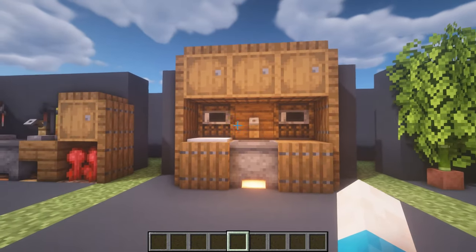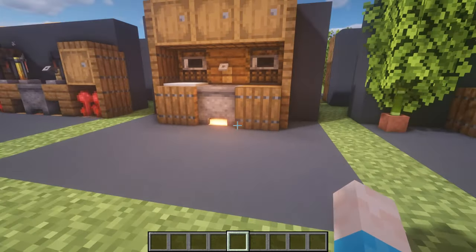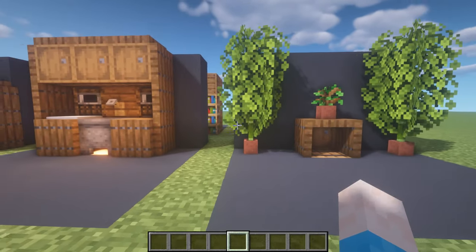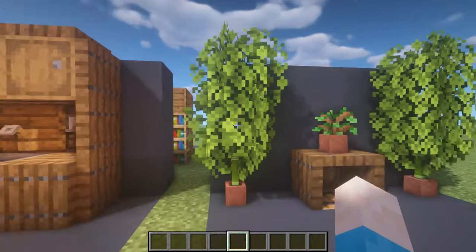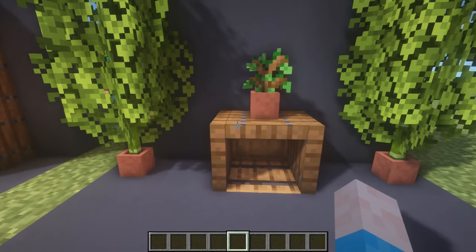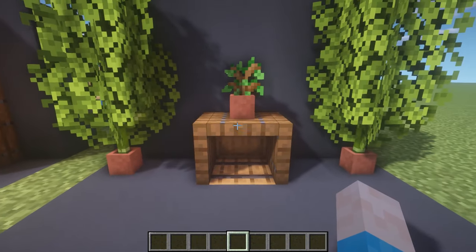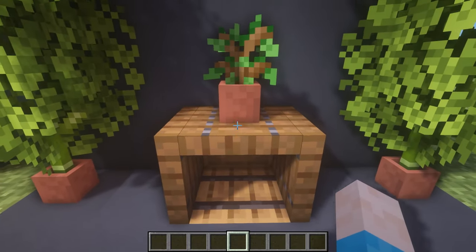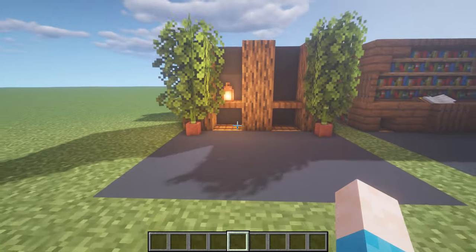I recommend going into a world, setting out a small area, and just building what you think would go there. If you can't figure these things out, build something similar to these and then change them your way. Next up is a really simple hallway design - walking down your hallway you've got a pot with bamboo and two leaves on top to make little bushes. There are trapdoors that look like a shelf, placed on separate blocks to allow a double barrel section with a trapdoor and a pot on top - it looks completely flat, which is really cool.